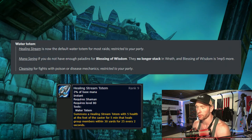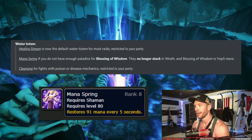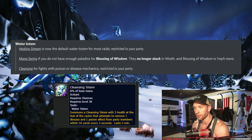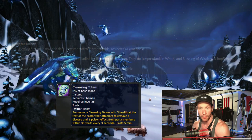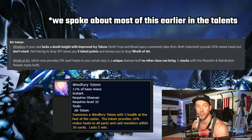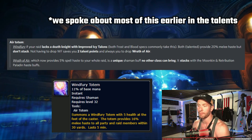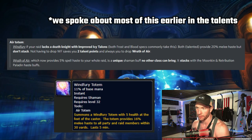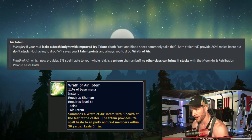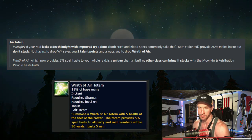For Water Totems: Healing Stream is now your default Water Totem for raids, restricted to your party. Drop Mana Spring if you don't have enough Paladins for Blessing of Wisdom, as they no longer stack in Wrath - Blessing of Wisdom is only one MP5 more than Mana Spring. Cleansing Totem is for fights with poison or disease mechanics. For Air Totems: use Windfury Totem if your raid lacks a Death Knight with Improved Icy Talons. If you don't have to drop Windfury, drop Wrath of Air instead, which provides 5% spell haste to your whole raid - a unique Shaman buff that stacks with Moonkin and Retribution Paladin haste buffs.